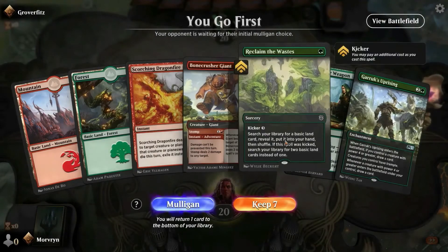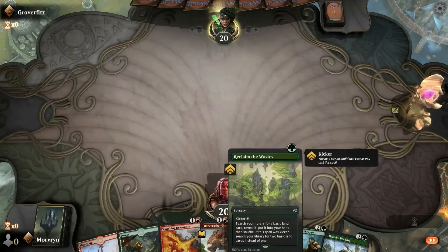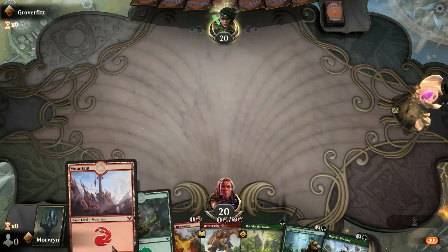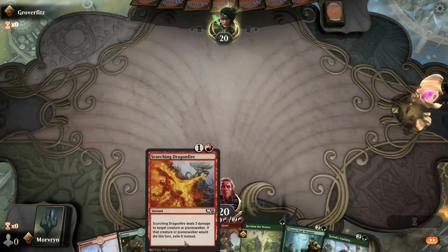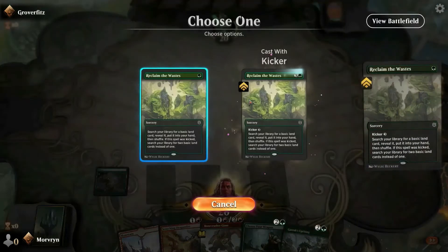Two lands, one crusher, Reclaim the Waste, Choose Your Weapon — we keep it. Go for the third land. A lot of creatures in hand, just one creature, and Waste to deal damage. I'll Reclaim the Waste.